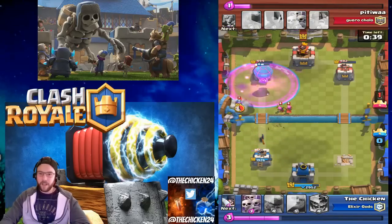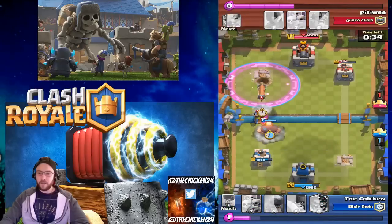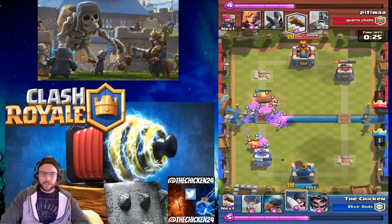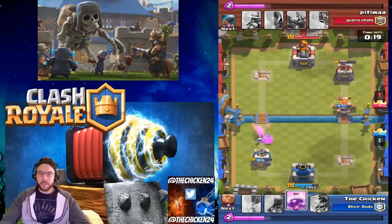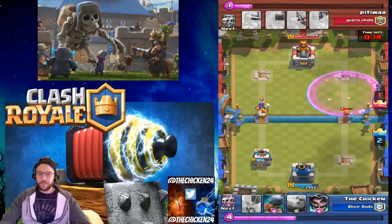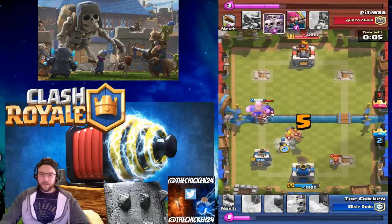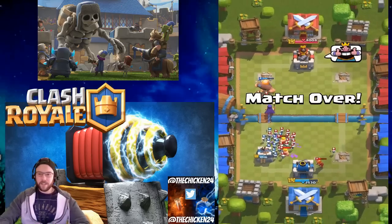I've got the Balloon up here and I get a late Rage on it, which basically clutches up the game. I get his right tower as well at some point. You can see the Battle Ram does have some use since nothing stops it — you have to kill it — but that's why it has such low hit points. Right there, Executioner under Rage — the Executioner, whatever you want to call him, is just insane. All I have to do now is defend, throwing down Sparky on the Barbarians.